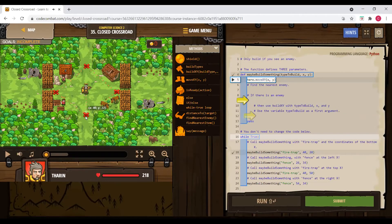Within the while True loop, call a generic function for each entrance. Define a function called buildSomething(typeToBuild, x, y). The hero first moves to coordinates x, y, then calls hero.findNearestEnemy() and assigns it to 'enemy'. If enemy exists, then hero.buildXY(typeToBuild, x, y) — where typeToBuild can be 'firetrap' or 'fence' depending on what the caller specifies.